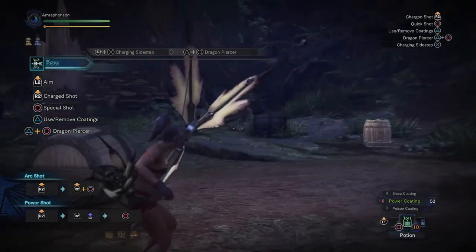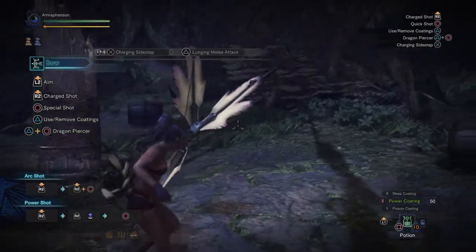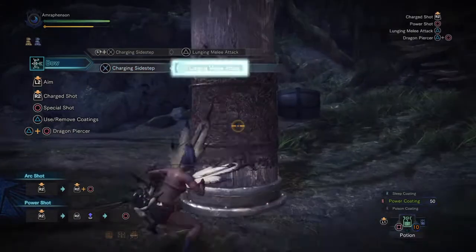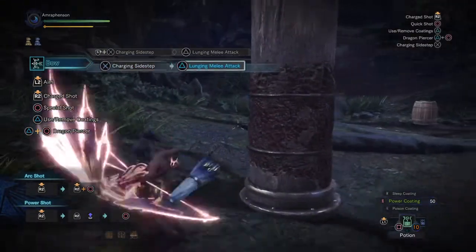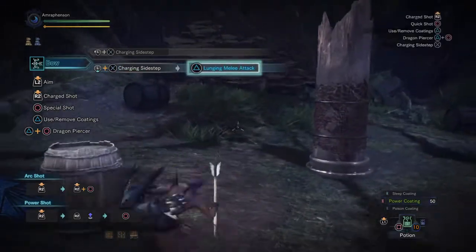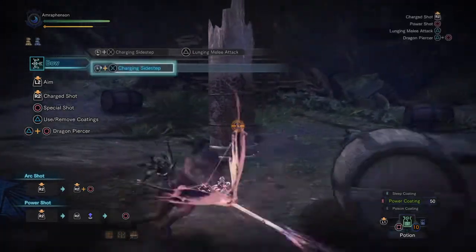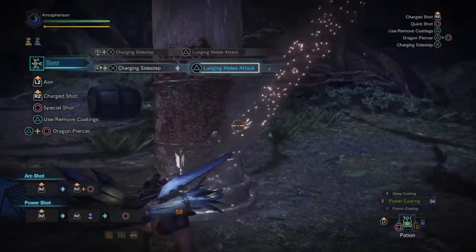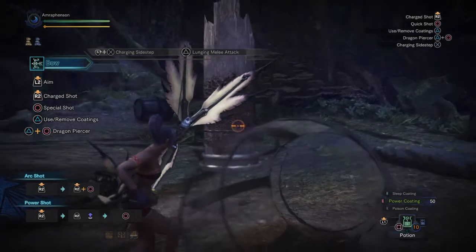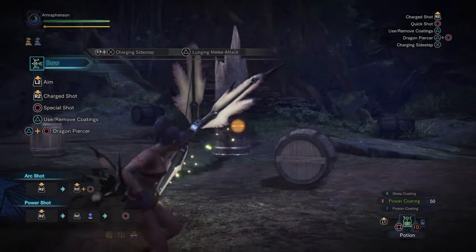Another move the bow has: after a charge slide, press triangle to do the lunging melee attack. This will do mount damage if you hit the right hitboxes on a monster. It does okay damage and it's hard to aim, but it does mean the bow is one of the few weapons that can unconditionally mount a monster in any area — alongside sword and shield, lance, and obviously insect glaive.